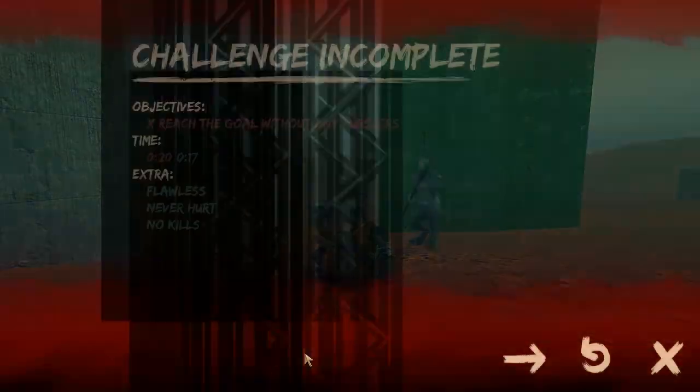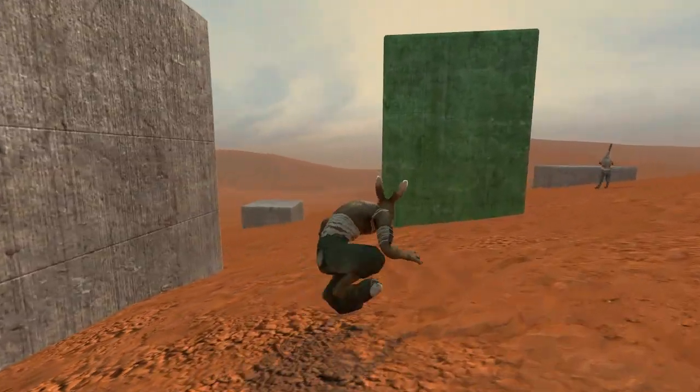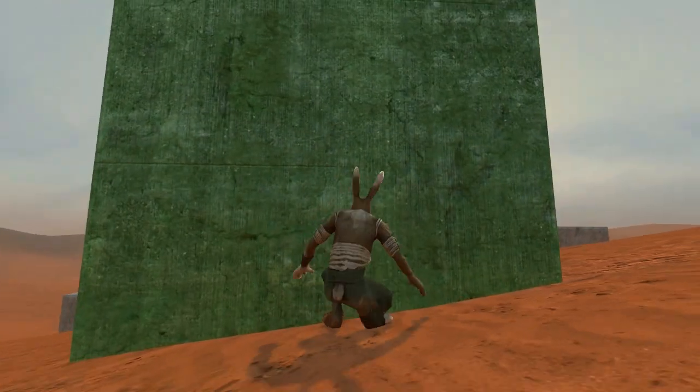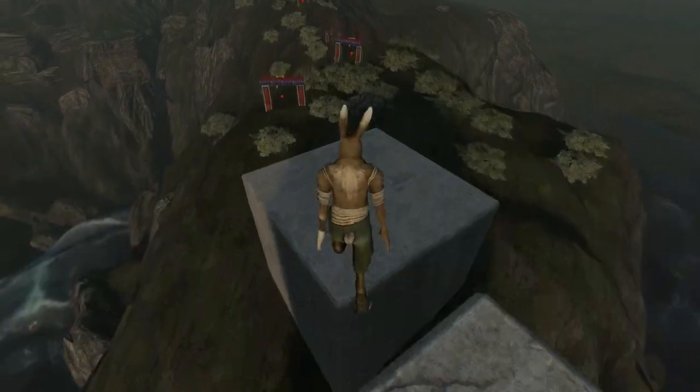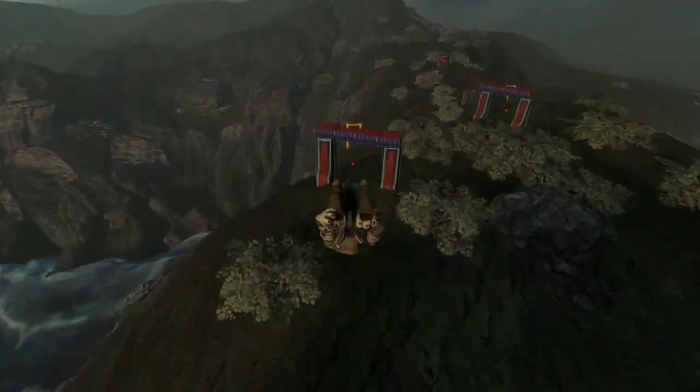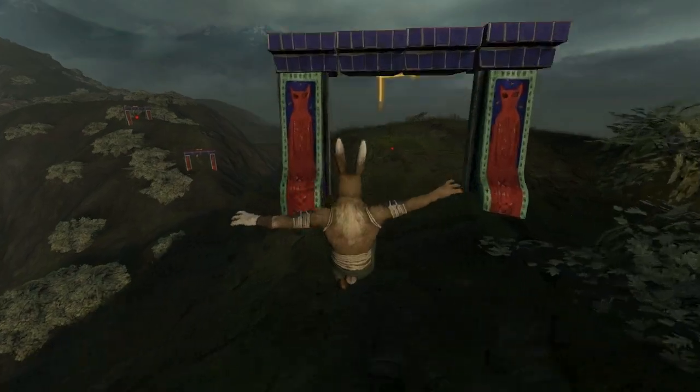Now they have to pay attention to the guards and choose how to deal with them. Another new hotspot indicates multiple areas that must be visited before the level can be completed. One use for this hotspot is in race levels that need a more complicated route than just a straight line from start to finish.